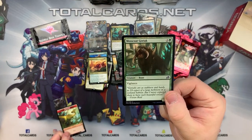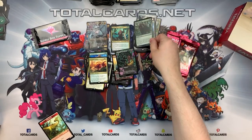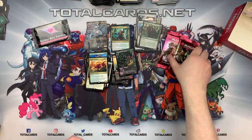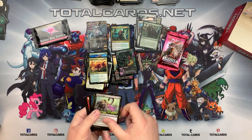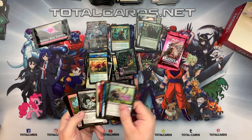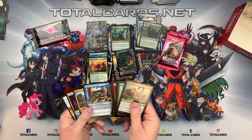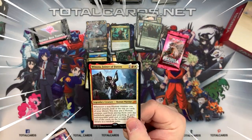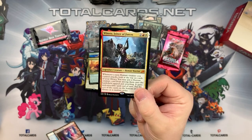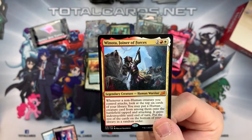We also got our foil, which is the Moss-coated Goriak. I think we did pretty well - there are a few cards here worth a lot of value. We got Winota, Joiner of Forces - a really powerful card, really good value as well. Legendary Creature Human Warrior - two and red and white. Whenever a non-Human creature you control attacks, look at the top six cards of your library. You may put a Human creature card from among them onto the battlefield tapped and attacking - it gains indestructibility until end of turn. Put the rest at the bottom in any order.